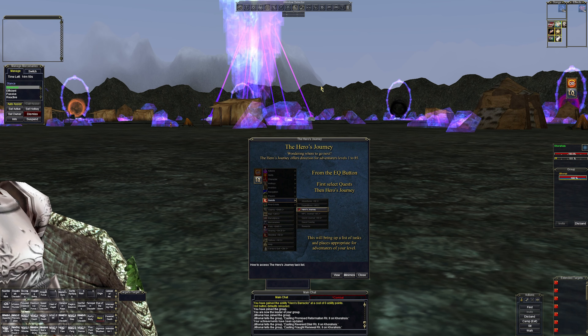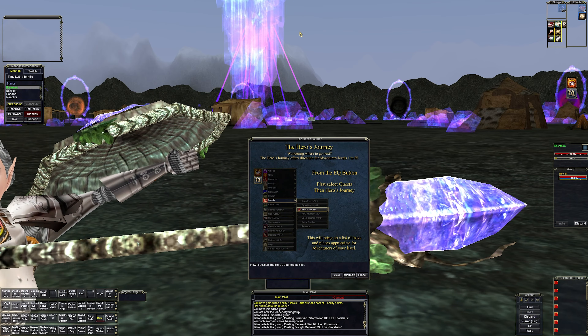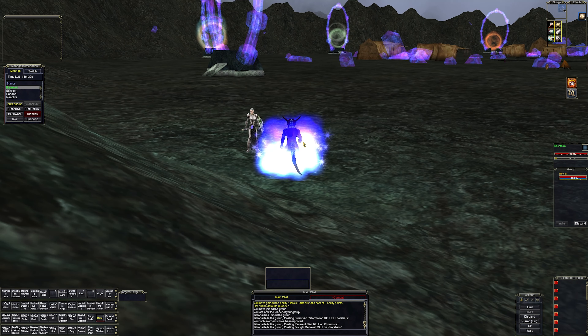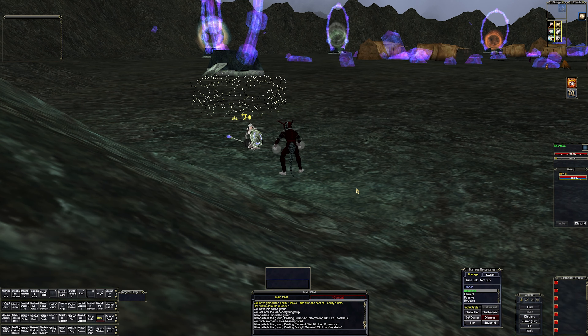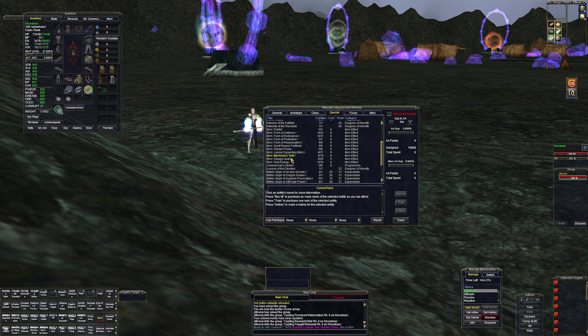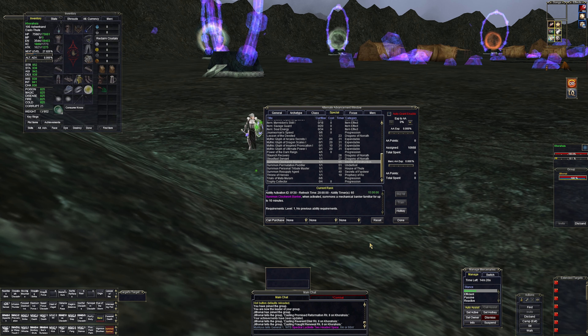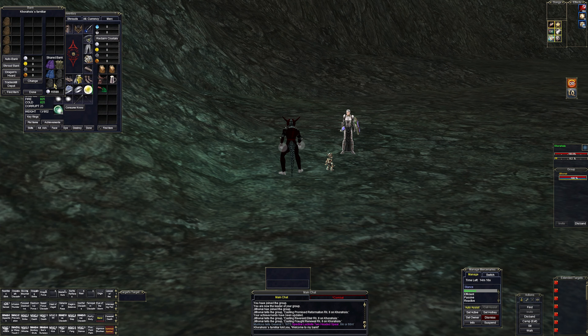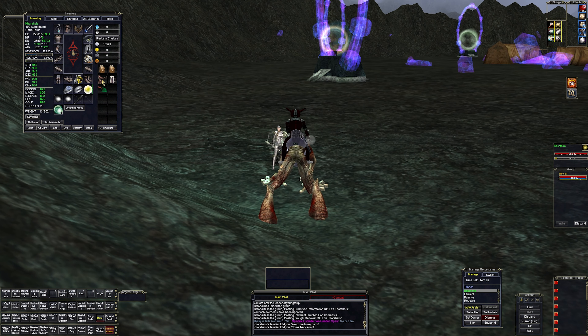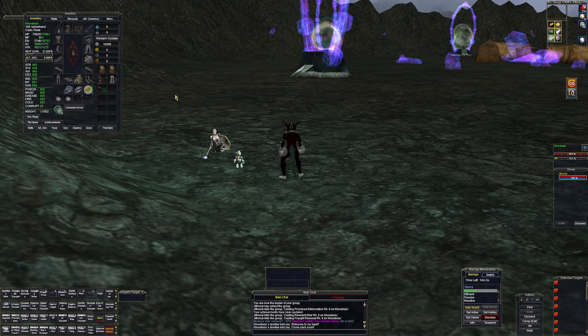Let's get some of these windows set up. I'm not going to use any custom UI. I'll hit Alt+W to get rid of this bar and Alt+D to get rid of the compass. We're not going to do the Hero's Journey. It gave us a cleric mercenary, which is good. First, I need to summon a banker to get some money so the mercenary sticks around. Let's mount up — just right-click it. Once it's mounted, that gives you the mount's best blessing stat.